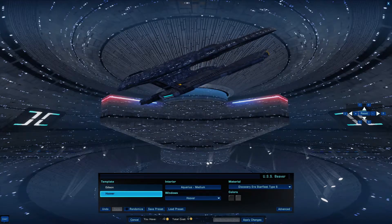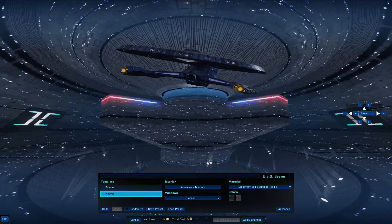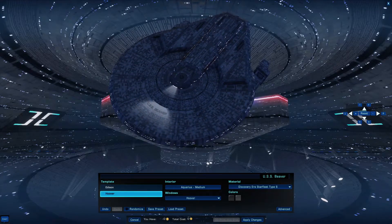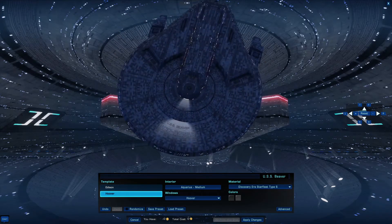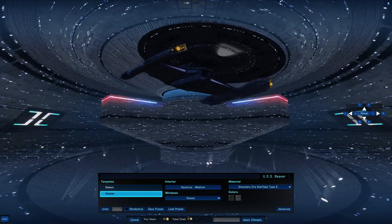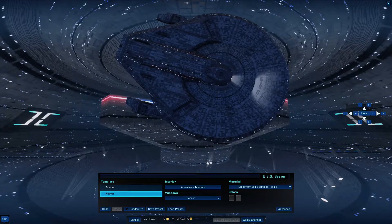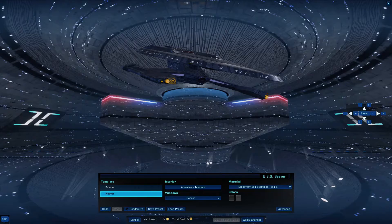The only difference is it has a little bit of a neck section, which looks kind of dumb. This must be the original saucer design for the Crossfield. And I have to say — it looks a lot better. I'm quite serious. It looks a lot better than that three-piece piece of garbage. I would have preferred this saucer to stay on, because it's better.